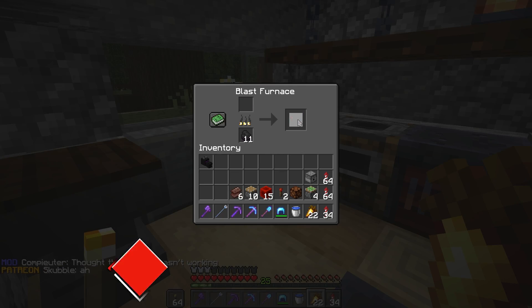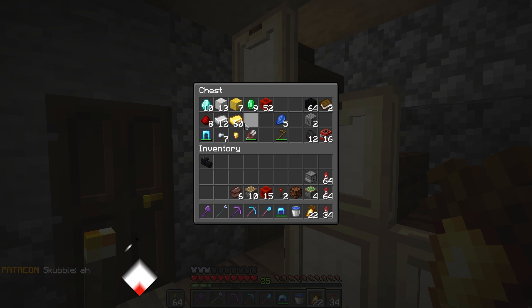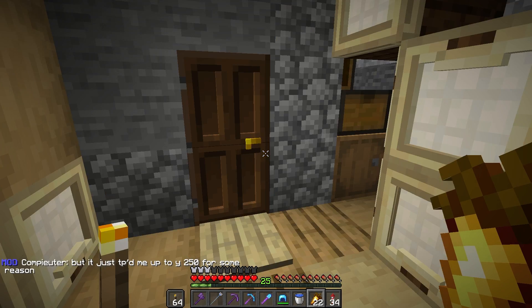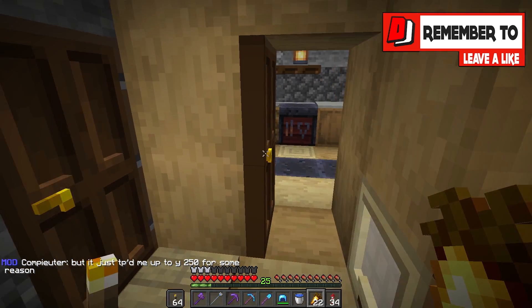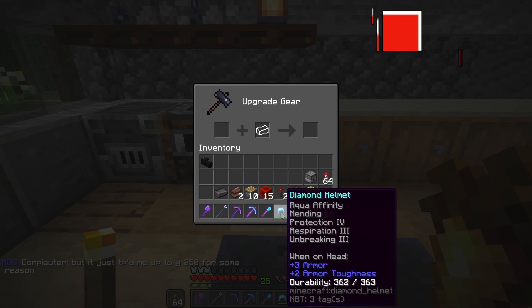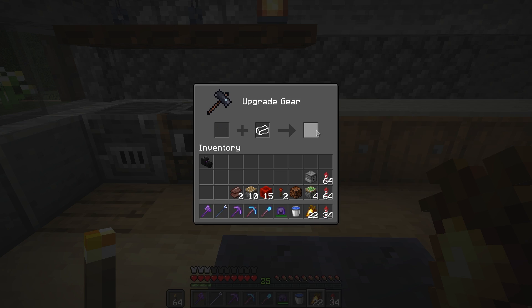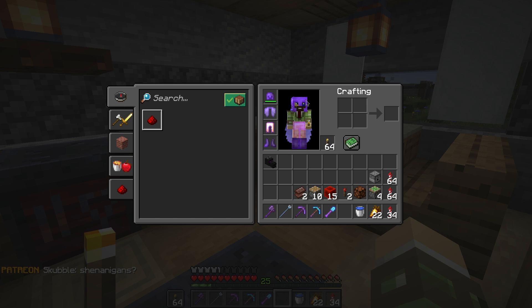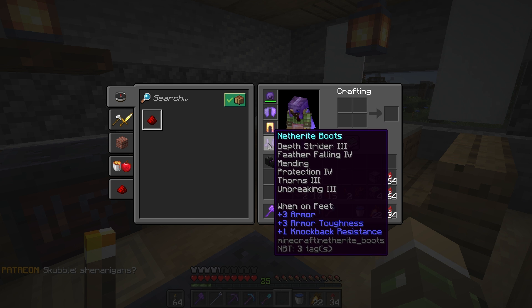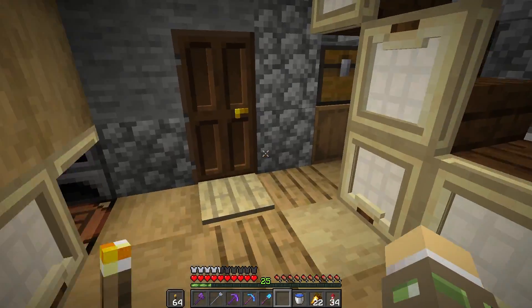How we doing? Five, six — perfect. Give me some gold. One, two, three, four. And a netherite ingot. Boop! Oh yeah! We've got netherite ingot. Netherite head. Yes!